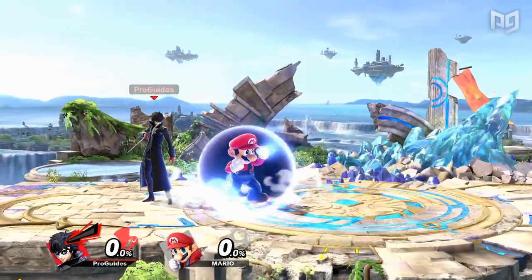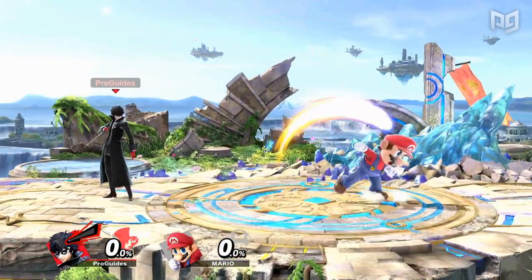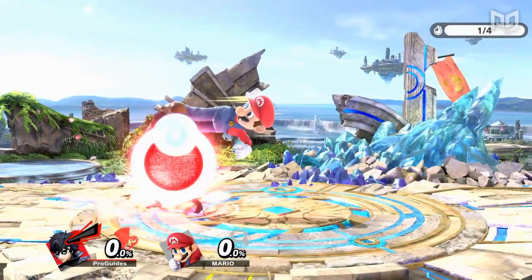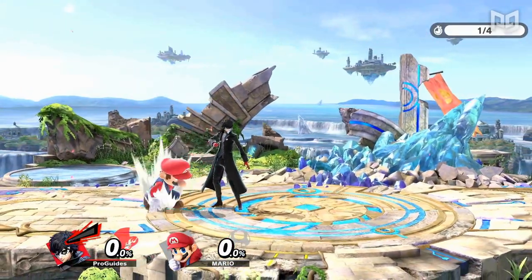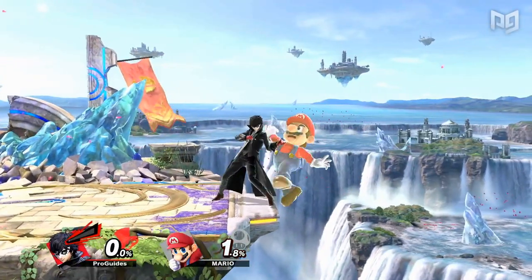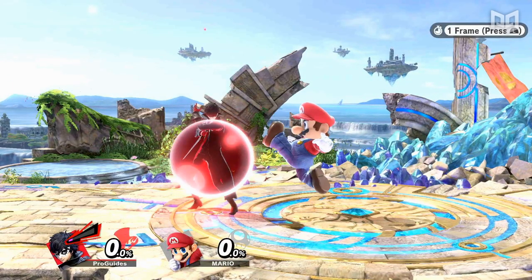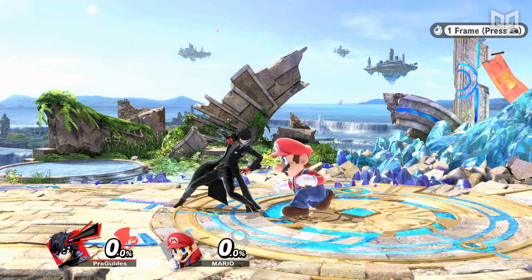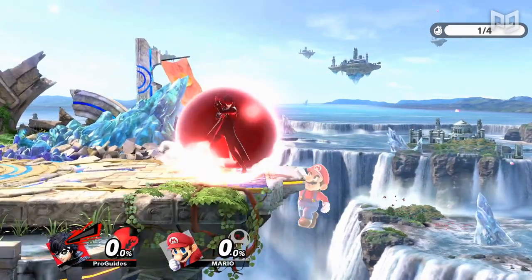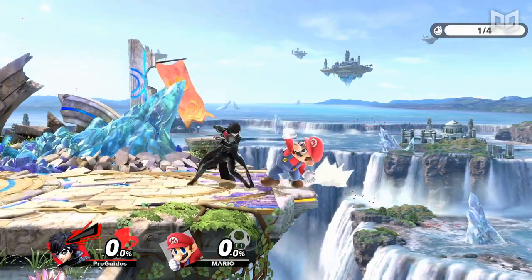Shielding is also a very common habit after attacking. If your opponent whiffs a move near you or if they hit your shield with something, there's a good chance they'll put up their shield to defend against your punish. Pay attention and look for habits like this so you can find more grabs. Punishing neutral getup from ledge with a shield grab is a common high-level strategy. Since the additional startup on shield grabs only happens after your shield is actually hit, you can keep your shield up to stay safe from a getup attack or double jump aerial and still get a fast standing grab if your opponent gets up with no hitbox.